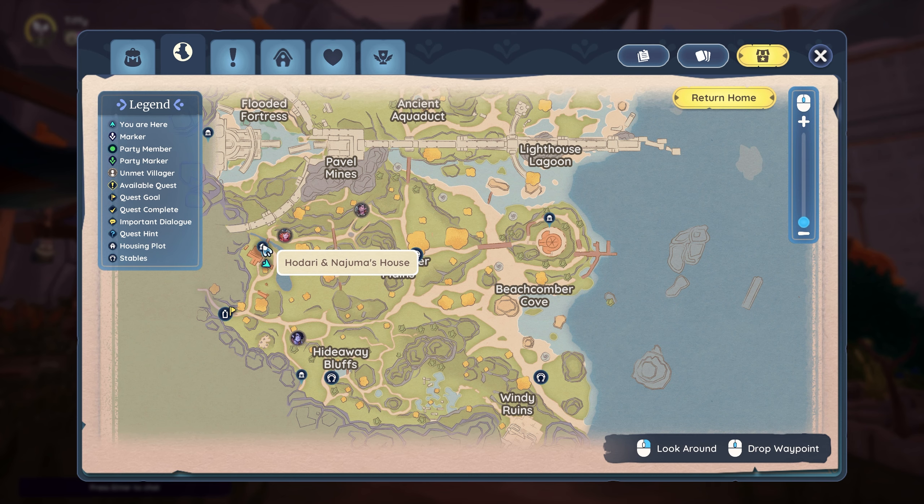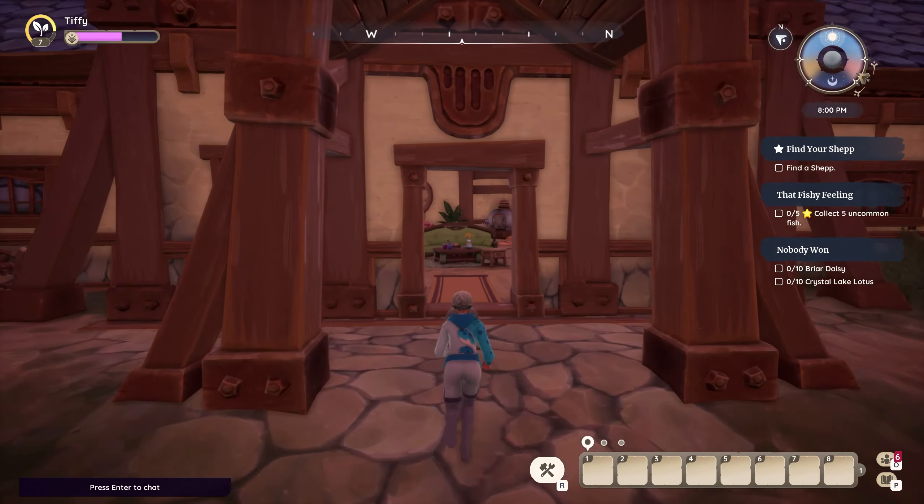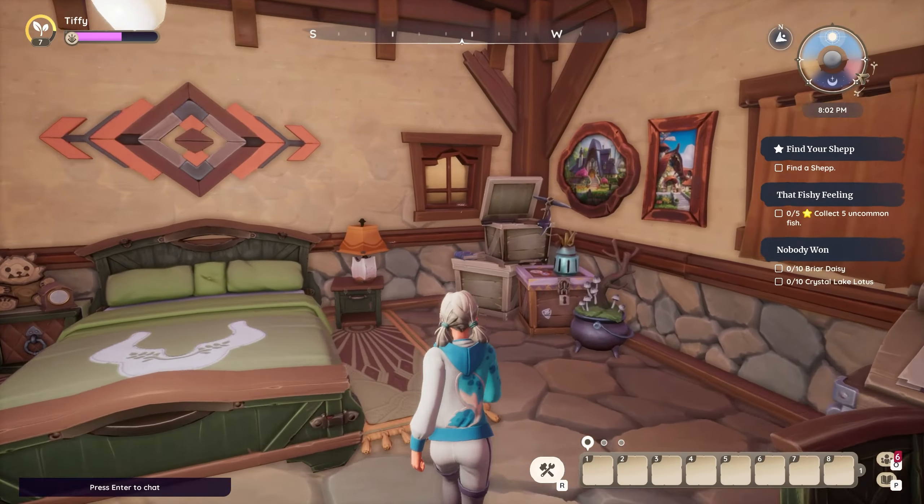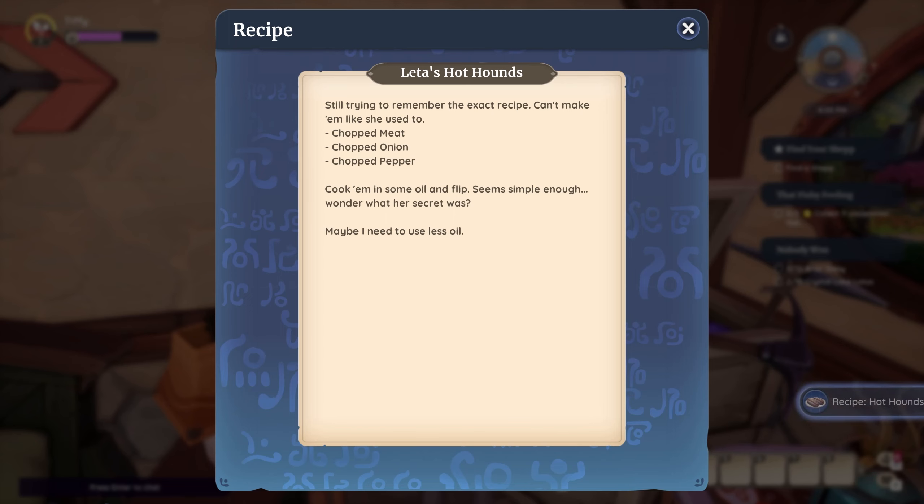That being said, we are in Bahari Bay at Hodari and Najuma's house and heading into Hodari's room. Once inside, in the back right-hand corner is a book titled Letta's Hot Hounds.